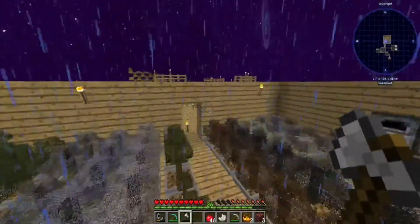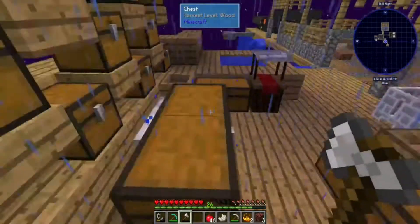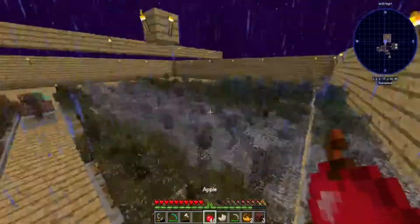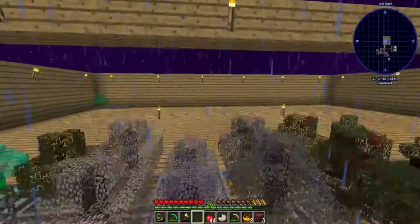We wouldn't by chance have any cobblestone in our chest, would we? That'd be a no. Oh, we do have some resin though — that's nice. Alright, well I'm going to have to get six stones. We'll see you when that's done.